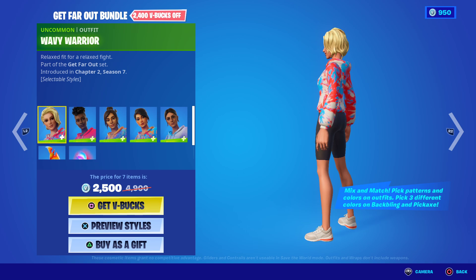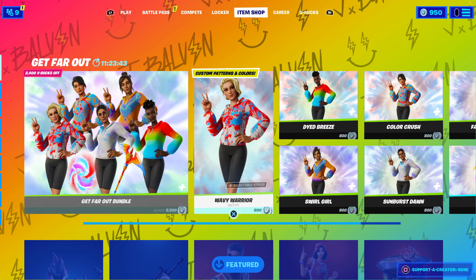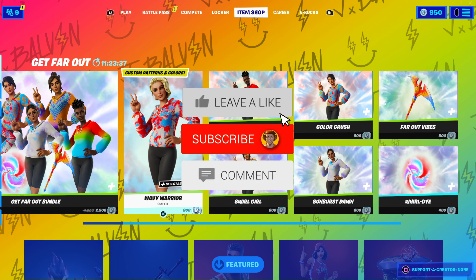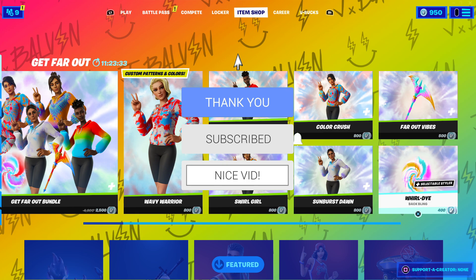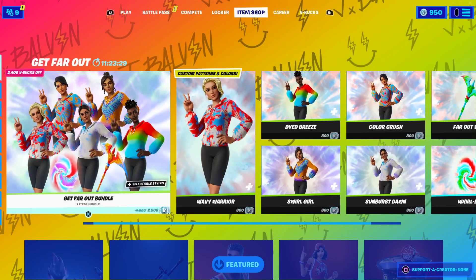All of this will cost you 2,500 V-Bucks. If any of you would like to get any of these cosmetics from today's item shop, all you need to do is three simple steps: like today's video, subscribe to the channel with notifications on, and comment your Epic Games ID down below and let me know which thing from today's item shop you would like, because there's honestly a lot of things in it.